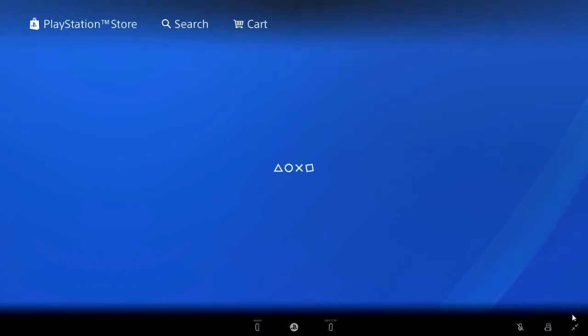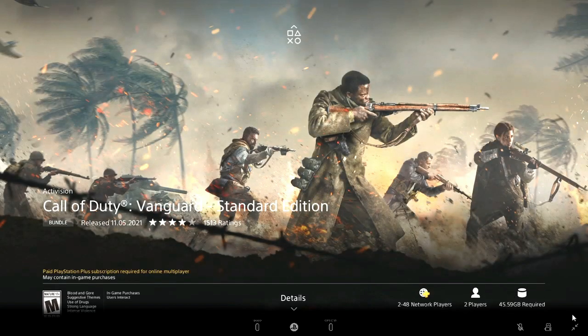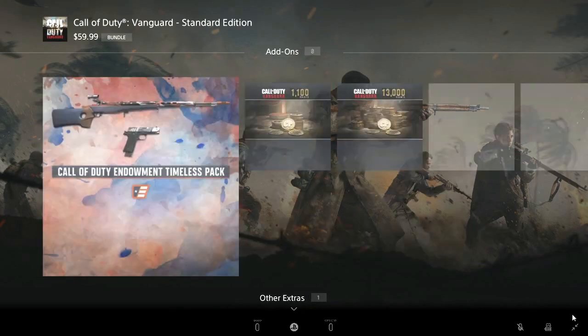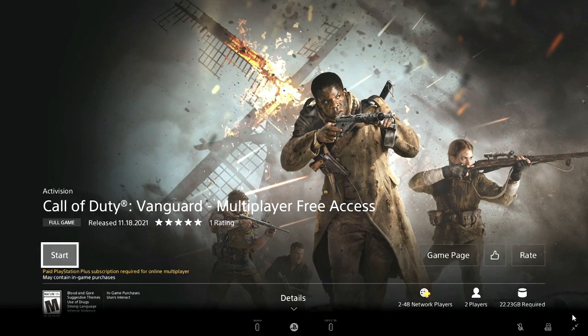Click on the standard edition. If you've not bought it, take note of the price; if you have bought it, ignore that. Scroll down until you see 'other extras' — Call of Duty Vanguard Multiplayer free access — and that is it guys.